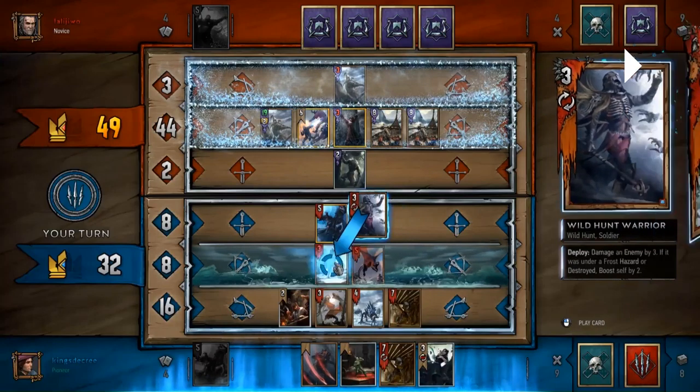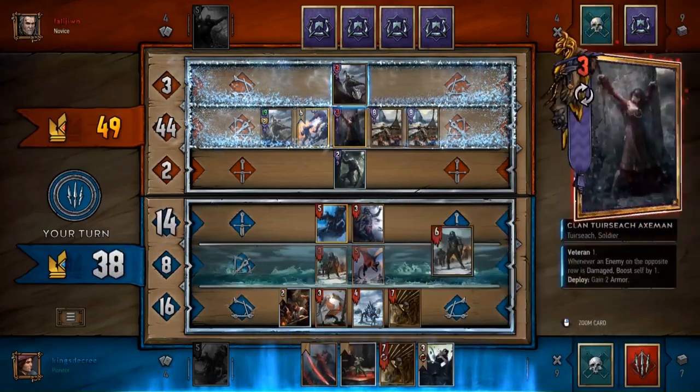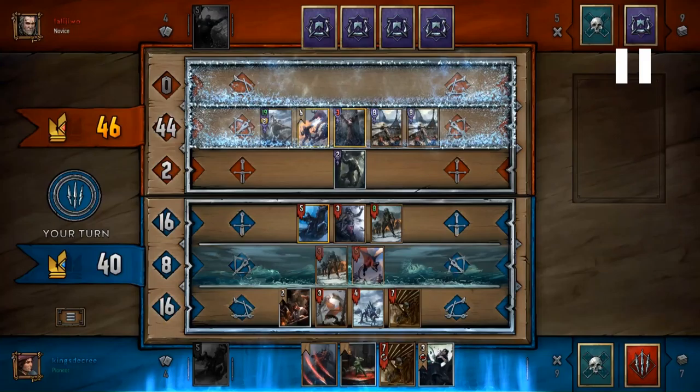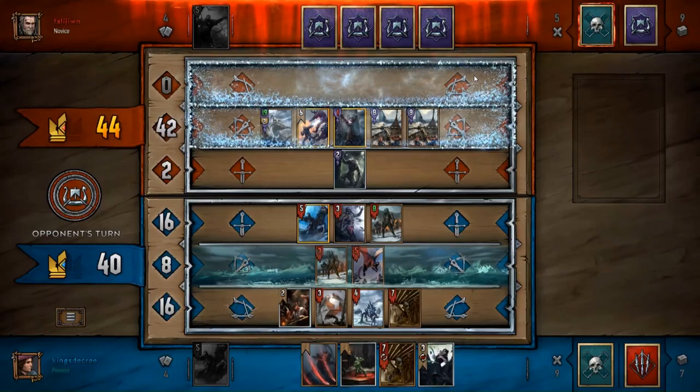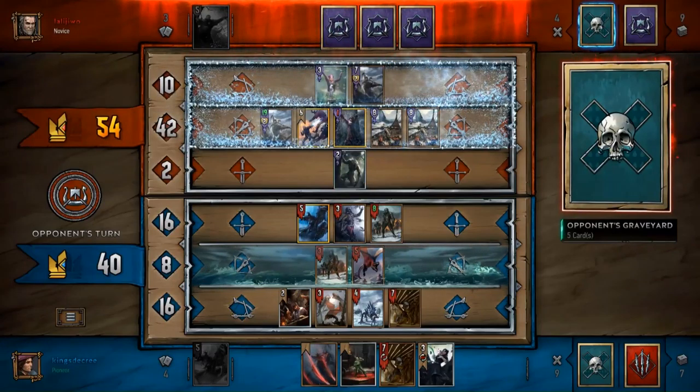He may have actually wanted to play the Whale Harpooner on the ranged row to get some damage off so his Axman could grow, but I'm assuming he doesn't have any more weather, so it wouldn't help much. Interestingly, I'm not sure he's running any gold weather - he's playing Burner Brand. I use my Navigator to pull out my Wild Hunt Warrior, and even though I'm getting less value killing the Axman because it's in the ice and taking damage, I just want to eliminate those pieces. Sure enough, he revives it immediately - I was expecting that.